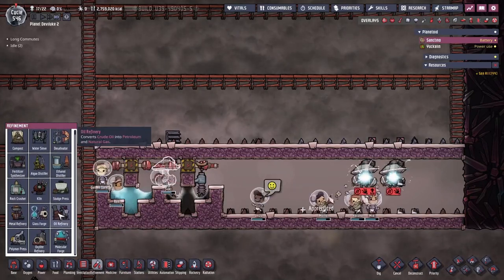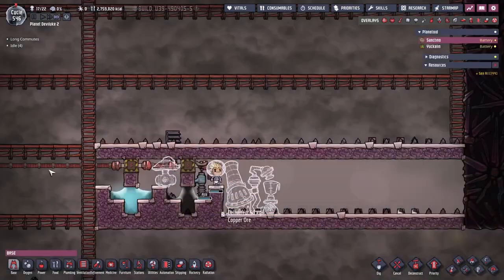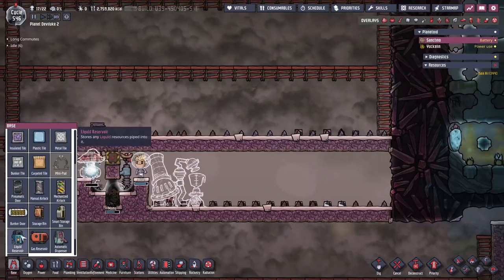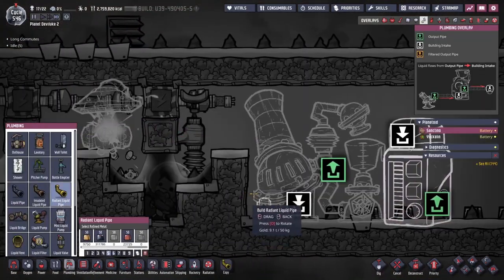To help fuel our new plastic presses we actually need more petroleum, so I decided to build a specialized room for petroleum, so that we can also take the natural gas that we get from the refineries and reuse it.